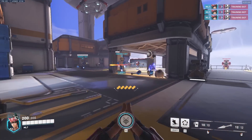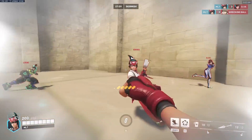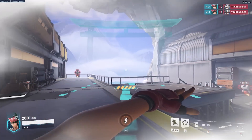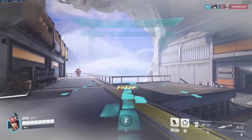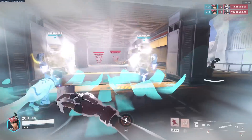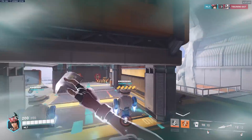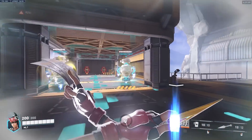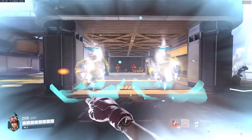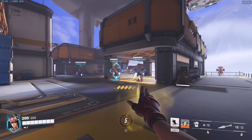Her ultimate, Kitsune Rush, creates a path that lasts 10 seconds, speed-boosts allies, reduces cooldowns, and doubles attack speed. During her ultimate, Kiriko can do 1,300 healing, or throw enough melees for over 500 damage, or throw 25 kunai without animation cancels — if all are headshots that's 3,000 damage. While in the ultimate, she can cast swift step four times and protection suzu two times.